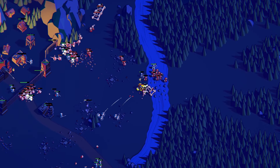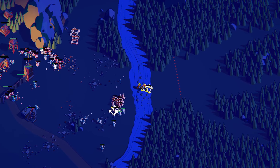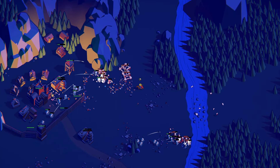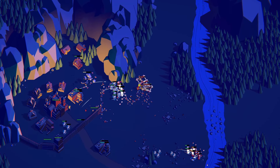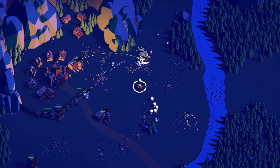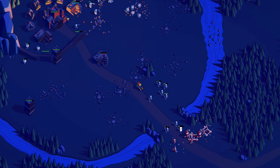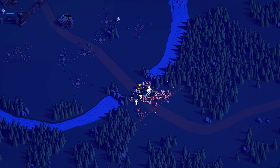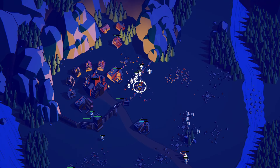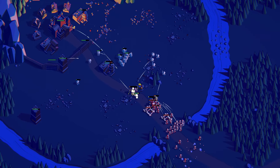At the start of runs you do not need to spam defenses everywhere. Instead, pay attention to the direction that enemies are coming from and focus on fortifying that position. If enemies are coming from the left, you're not going to want to place buildings on the right. As you get through further waves you will have enemies coming from multiple directions, but at the start you will more than likely be safe just focusing on defenses from the direction the enemies are coming in from.